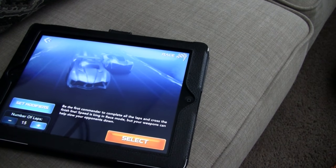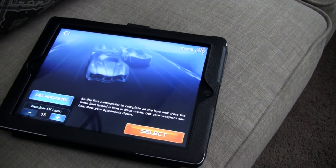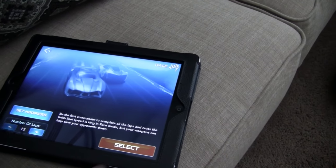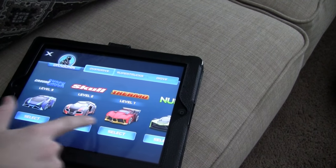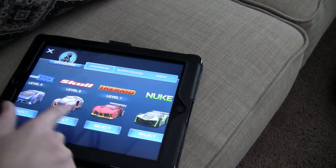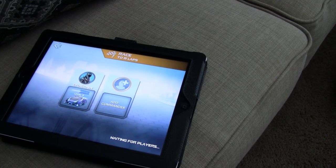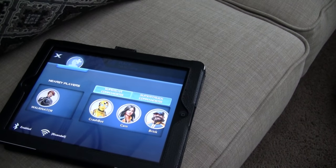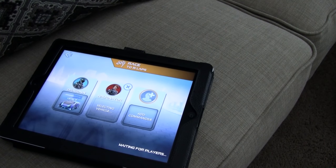Then you can change the number of laps — 15, 30, or 45 — and set different modifiers, or you can just go. Once you're there you can select a vehicle from the ones you have. The starter set comes with two — Ground Truck and Skull. You can buy more, so we bought a couple more cars of course. And then if you want to play with your friends, you tap on their name. If you're on the same WiFi, there you go — you've got your buddies.